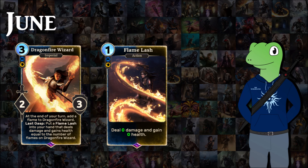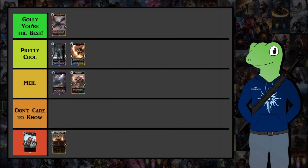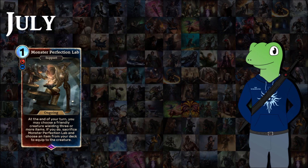Mage decks can sometimes worry about health, so this card works really well. If you play it early and push it to the later rounds it can become a 1 cost deal 5 damage, gain 5 health — targetable at face. It has the potential to be really, really good, and it fits control decks well. I'm putting it in 'Pretty Cool' — both this and Dune Ripper could sit in between tiers, but I'd say the Wizard is slightly better.